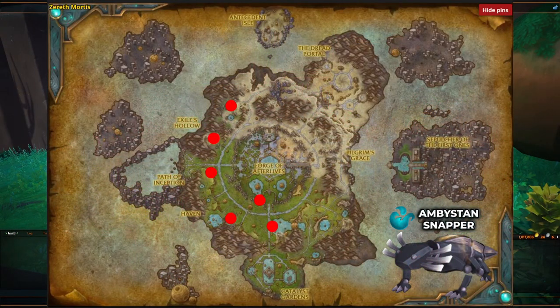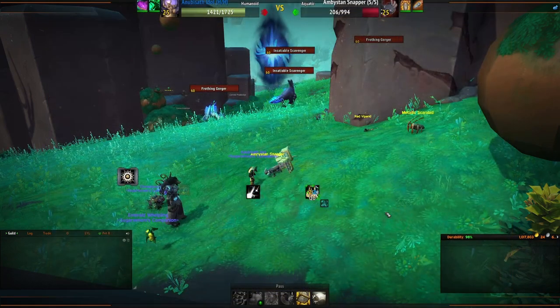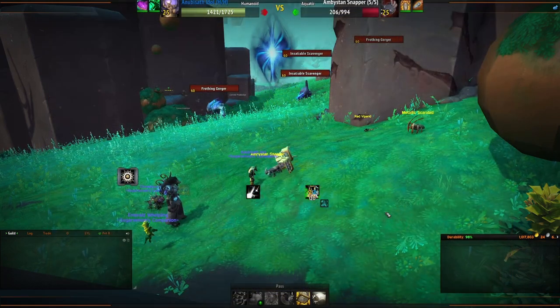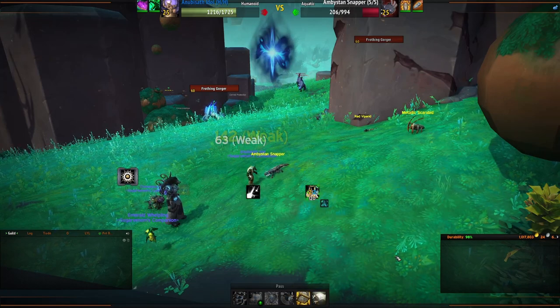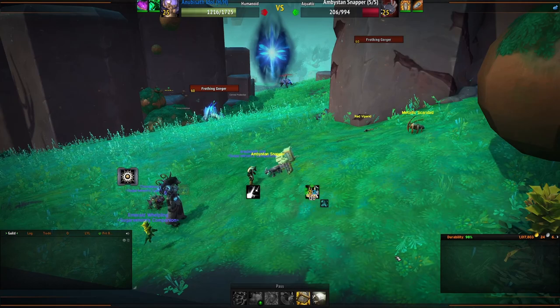The Ambistun Snapper comes in one color and can only be fought as a primary pet. I found this in the same location twice and didn't think it was too hard to capture. According to Warcraftpets comments, it seems to have around a 15-minute respawn timer.